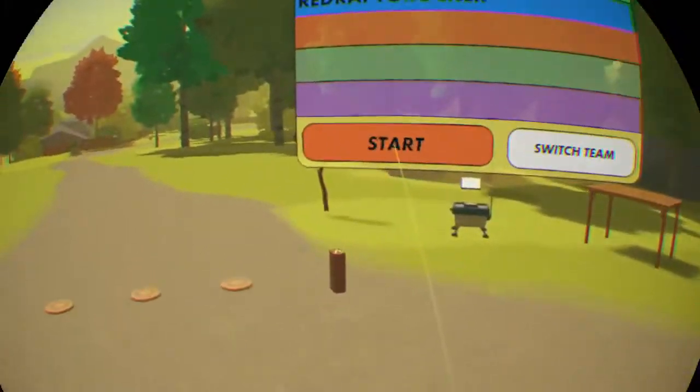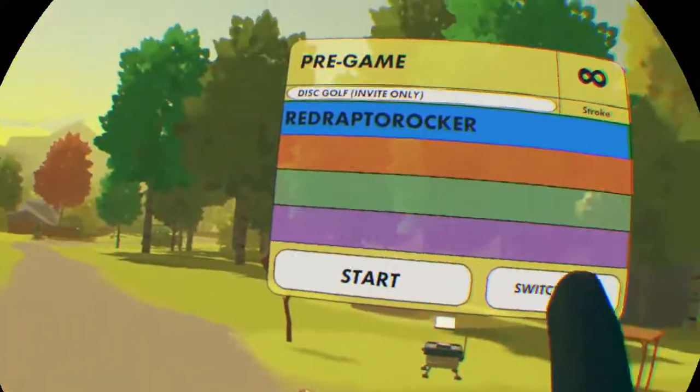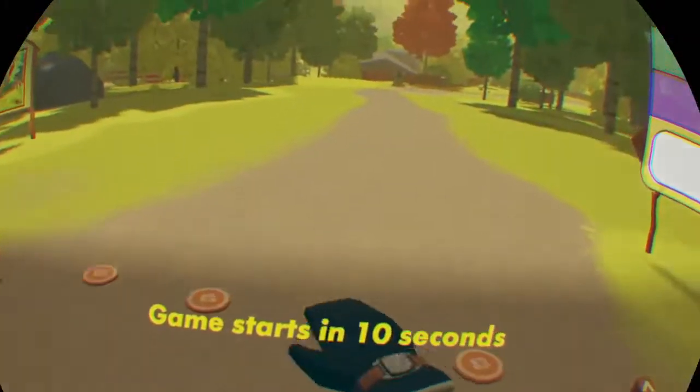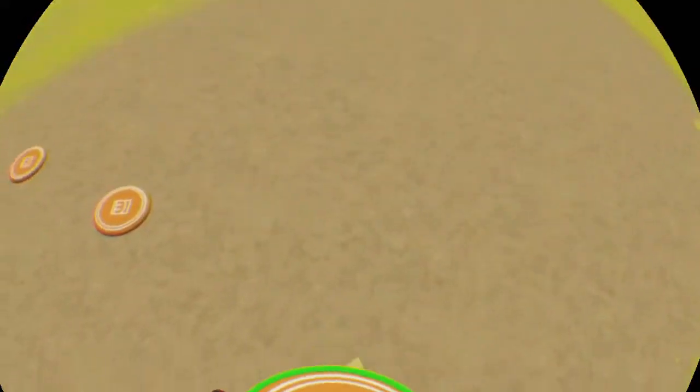Disc golf lake map, under par. So normally when you pick up one of these, you have to throw it but you can't really move. Well, there's two ways — there's a long way and a short way.